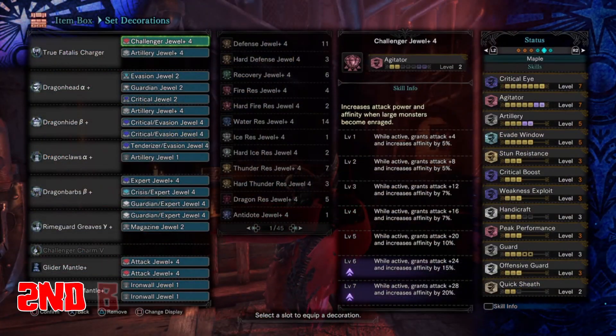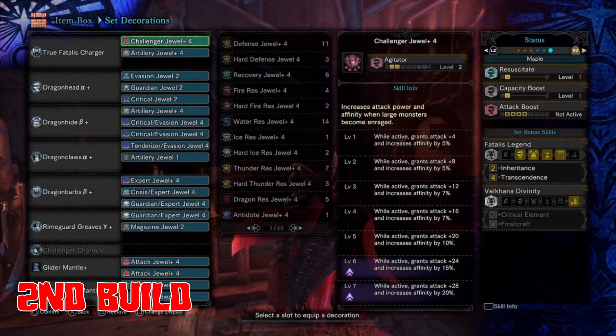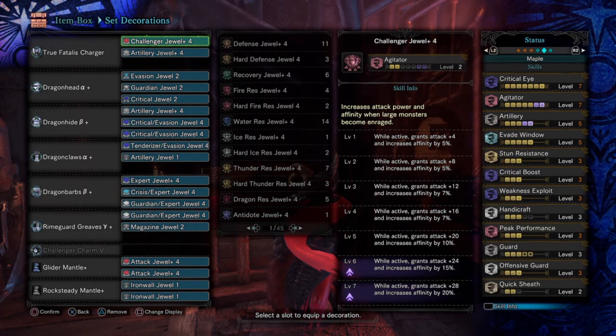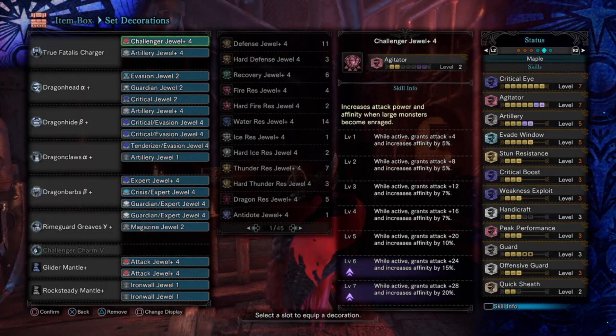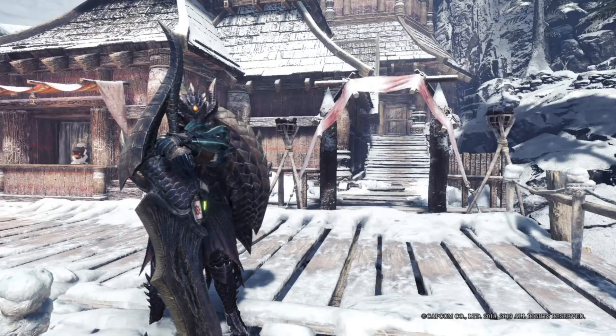Here is the 3rd build. This build, you can use the SAED and Savage Axe Mode combinations depending on what you particularly want, but the first build also can do this, and this build has more damage because of the Peak Performance and the attack decorations on the Glider Mantle. I use 4 pieces Fatalis and 1 piece of Raging Brachydios. This is the balanced build — you only need Handicraft 3 to finish the hunt without losing the White Sharpness. Take a look at the build for a moment, but of those builds I mainly use the first one because of the perfection on the skills, but it's up to you what you want to use on these 3 builds.